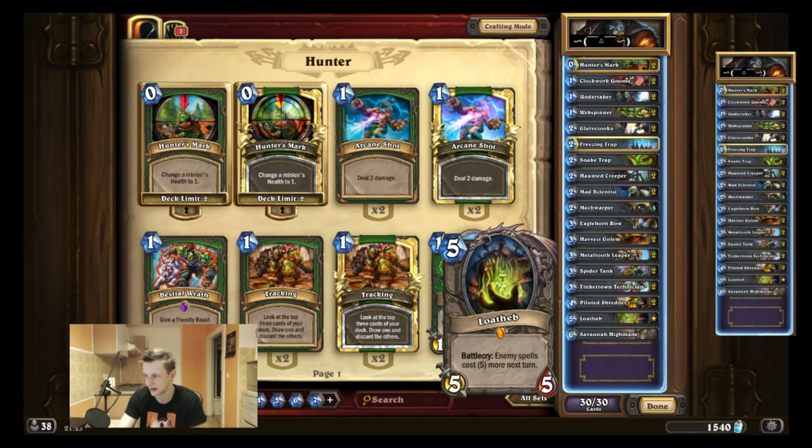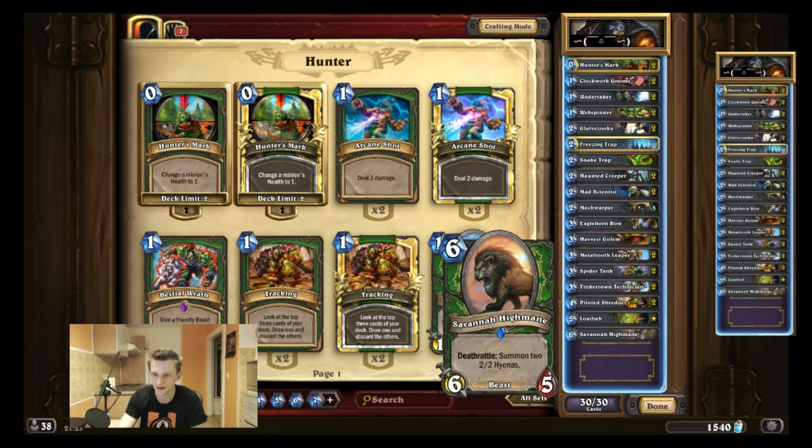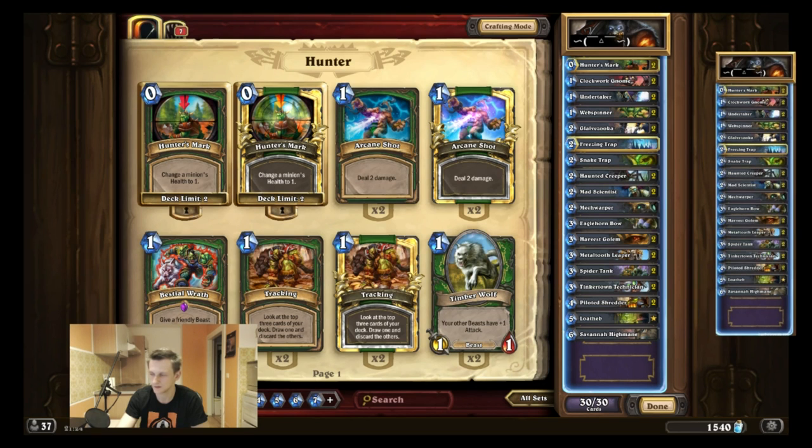Loatheb is in my opinion an absolute core card — once you have board control you get an additional hit in. It's a board control deck. I play one Savannah Highmane because I prefer having a really strong turn one, two, and three curve, so one Highmane is fine — it's still a very strong beast card. I don't play Kill Commands because I don't play too many beasts. I might change up the deck but it's working for me so far and I'm going to show you some games.